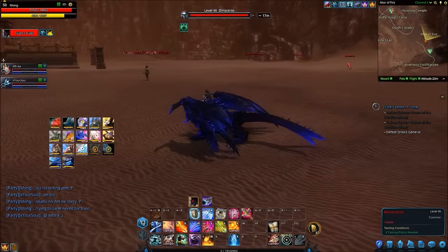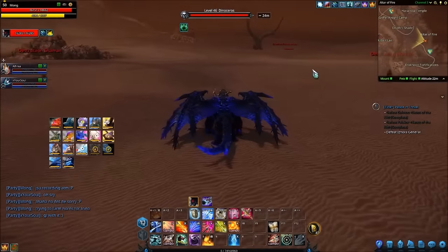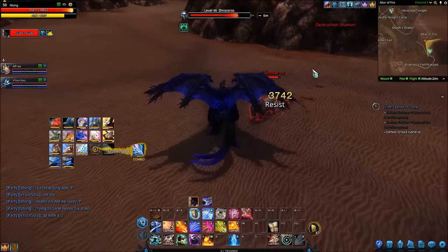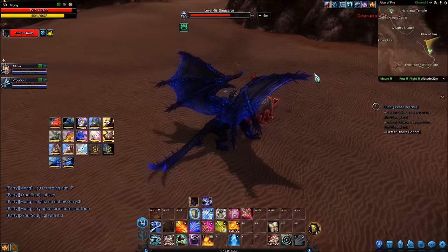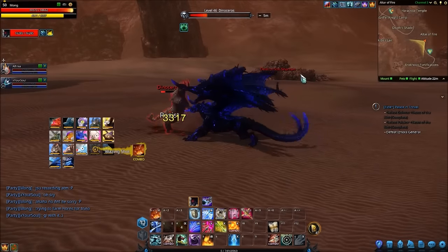I don't know if it's like the Ashtail Phoenix things from the Sea of Hykanis ages ago, where you have to kill the Monoceroses to get the Dinoseroses. Hopefully it's not. But let's go ahead and tame one up, just so we can have a look at its stats, have a look at the mount up close and personal. I don't think it looks that cool actually to be honest with you - it looks kind of dead from the side.